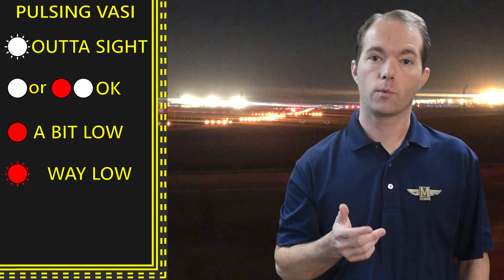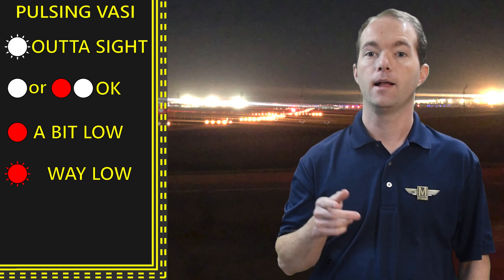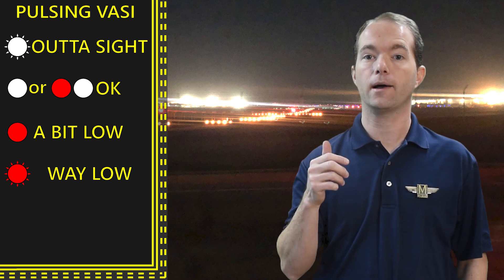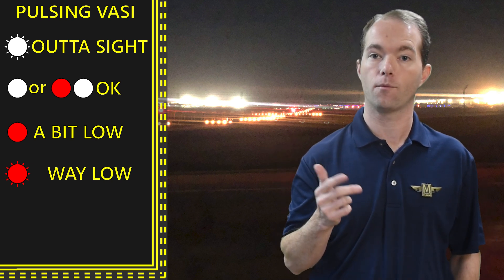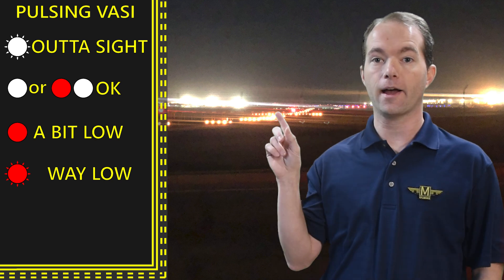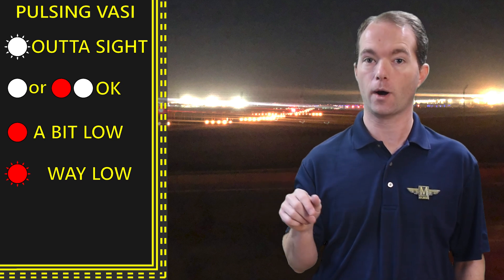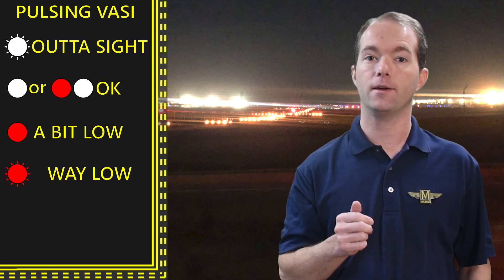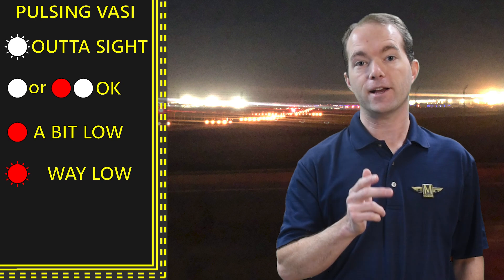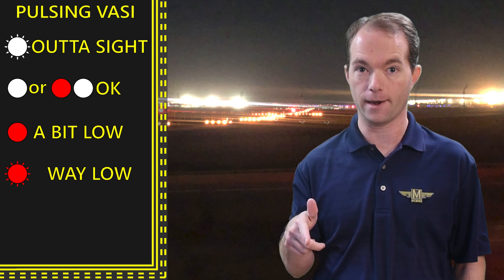The last type, which I've never seen but you might on a test, is the pulsing VASI. This one is a single light that will give you a steady white or alternating red and white if you're all right. Flashing white is out of sight — like way up there with the twinkling stars. Steady red and you better watch your head. Flashing red and you're dead.